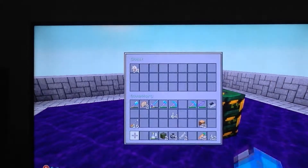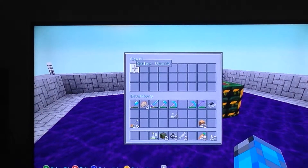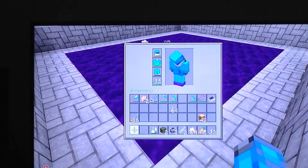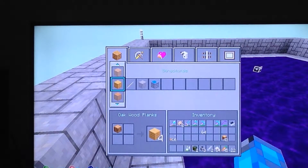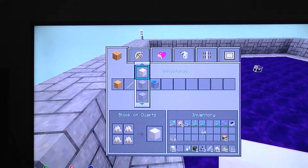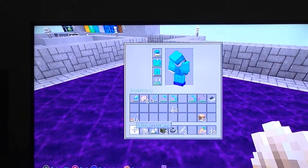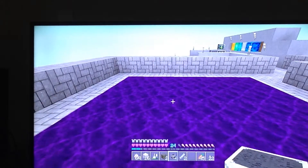We're going to try and duplicate a full stack of nether quartz. And we did it — there's 64 here and 64 on the ground. We have to quickly convert those we have into something else, otherwise they'll disappear. So now we have 16 blocks of nether quartz and a full stack of nether quartz — we duplicated a full stack of nether quartz, which is pretty awesome.